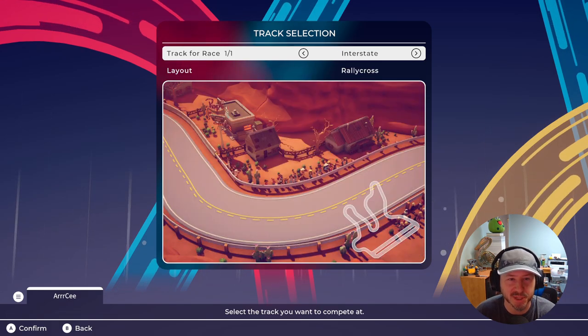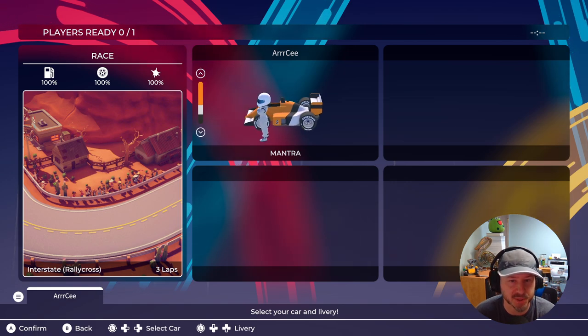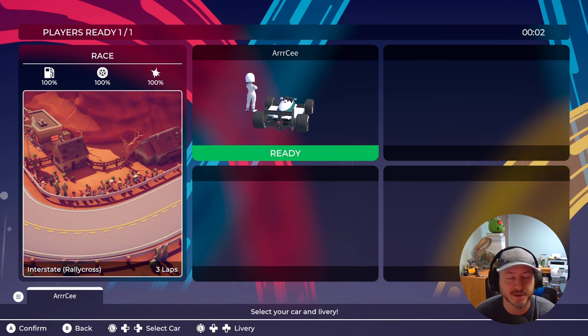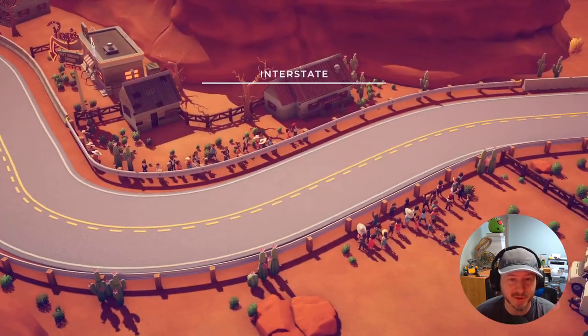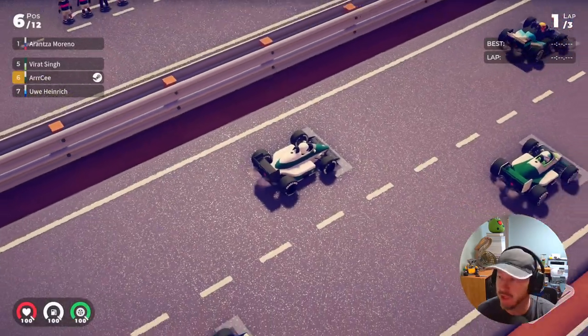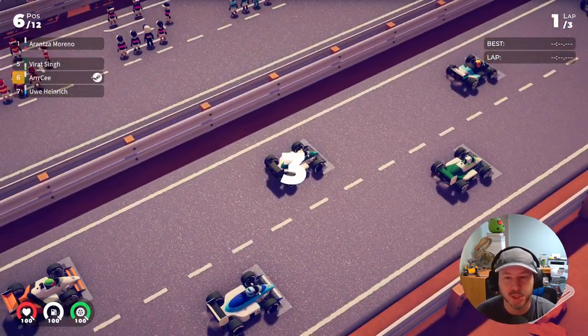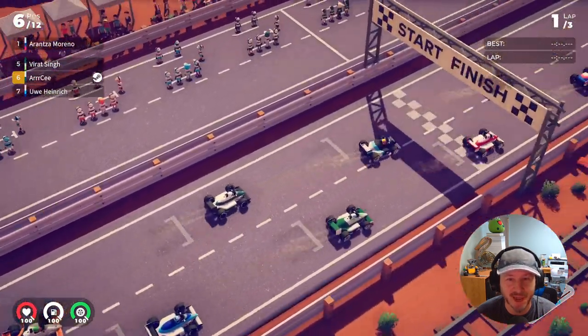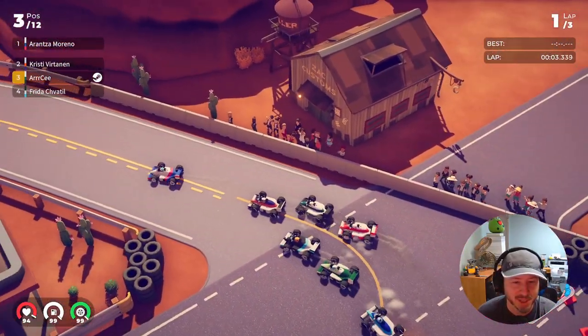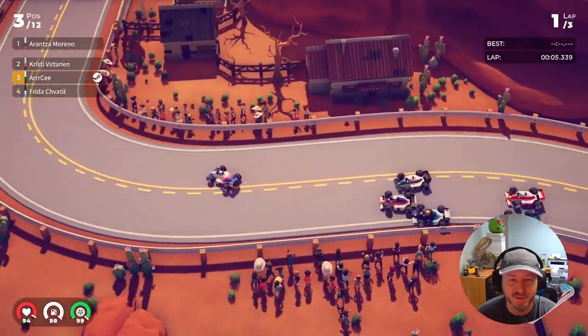I pick this desert town track. We've got these Formula One-looking cars - I like the green one, let's go with that. Prepare to be wowed by the top-down racing style. Here we are, looking down on these cars - how cool is this!